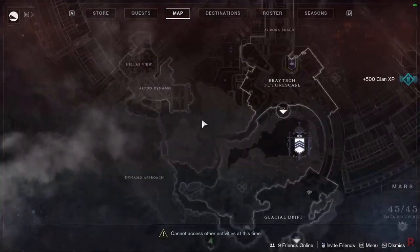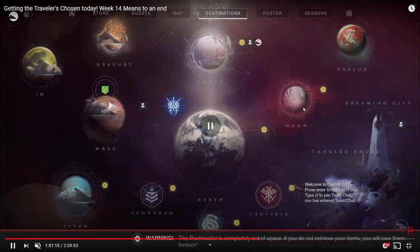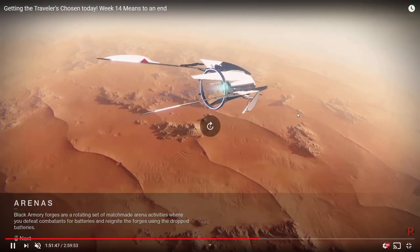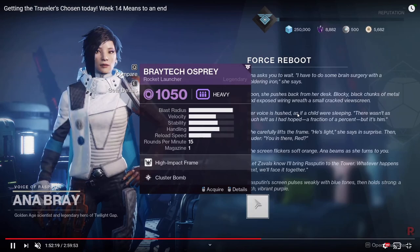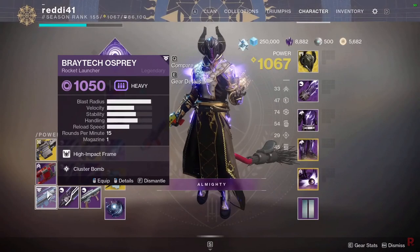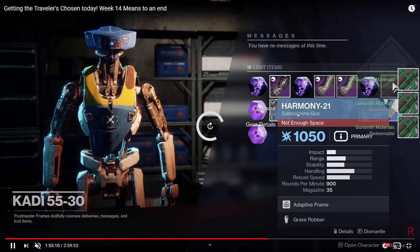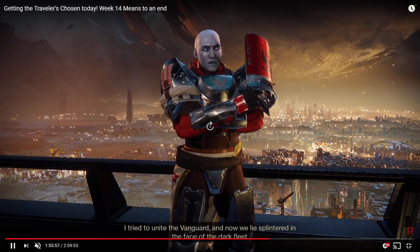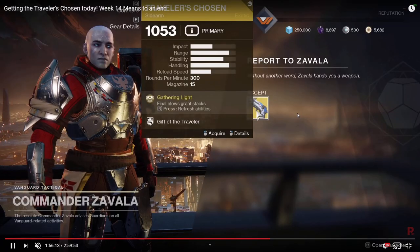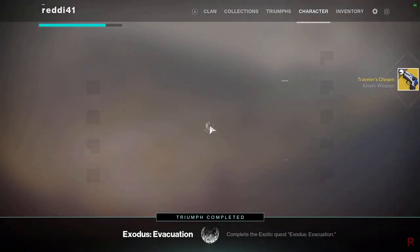After Deadly Tremors, go back to Anna Bray — she gives us a Braytech Osprey rocket launcher, which you need for the Wayfarer title if you don't have it already, so it's important to get. Then return to Zavala, who gives a nice speech and then rewards you with the Traveler's Chosen exotic sidearm at your current power level. And there you go — we got it in about two hours.